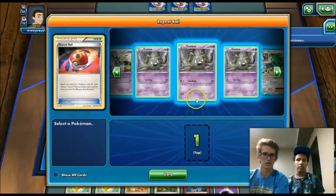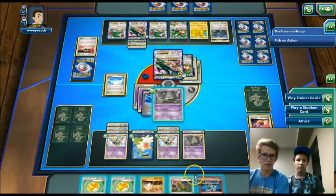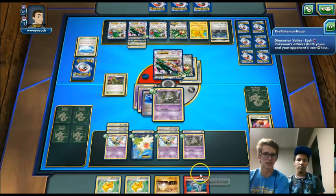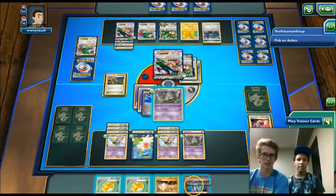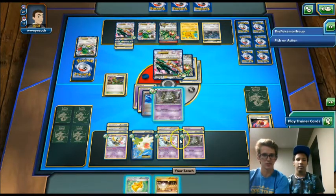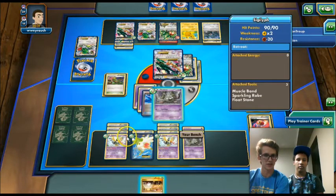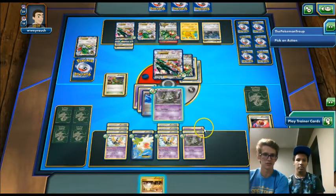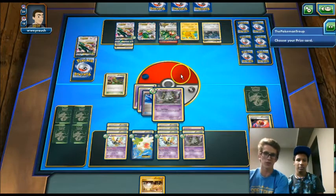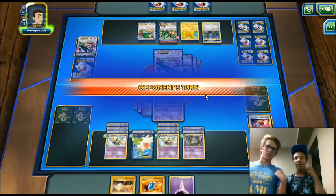We Repeat Ball for a Trubbish so we have that ready to attack. We play Dimension Valley before the Head Ringer so he doesn't discard the EX. He gets rid of a Shaman — exactly what we planned. We Head Ringer that Rayquaza, attach a Sparkling Robe to the Trubbish, attach Sparkling Robe to the Sigilyph. Counting twelve tools in play — we're actually doing 240 damage! We Tool Drop for 240 damage and knock out a Mega Rayquaza EX with a common Pokemon.